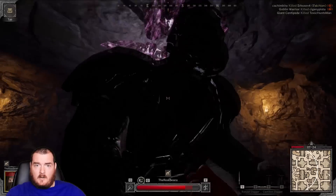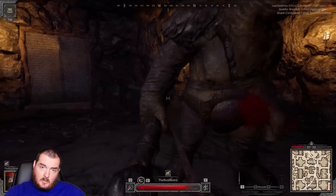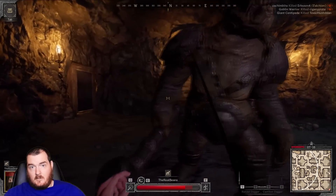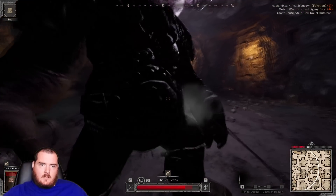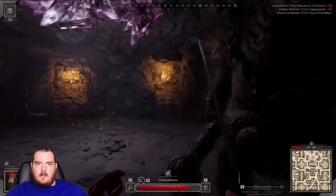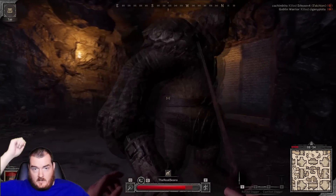Then whenever he does the overhead smash, go up there and poke him in the head twice, then go out. That's the whole fight. After he does the hammer smash, you can start counting. It'll either be three or four attacks, and then he'll do another overhead hammer smash.